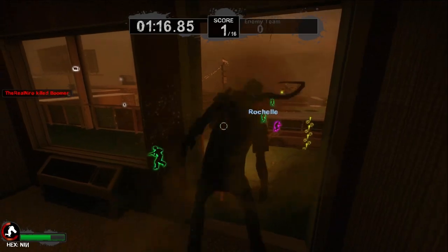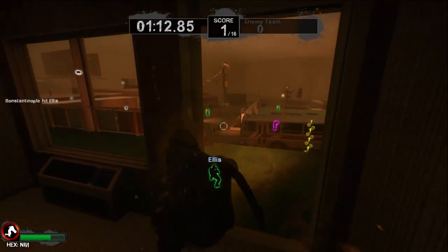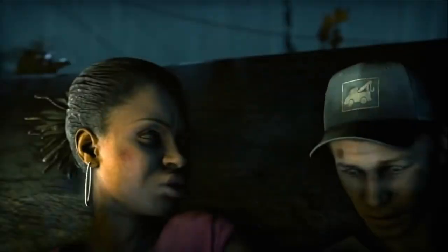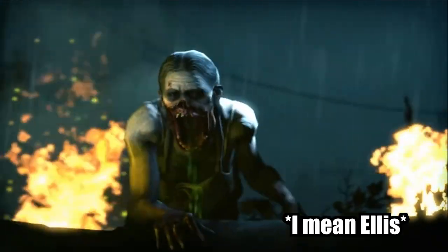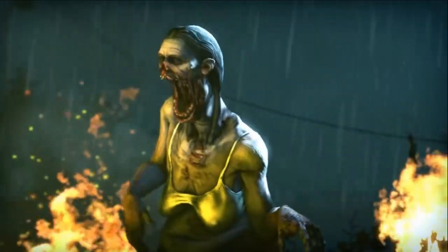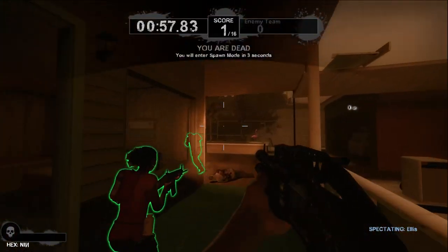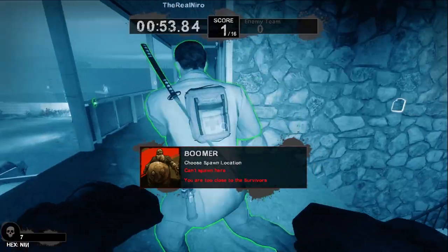I mean, just look at this thing. It literally looks like a southern tramp that's doped off meth and ketamine. I remember first seeing the Spitter for the first time loading up Left 4 Dead 2, and that intro cutscene plays, and the Spitter is just looming over Rochelle and Nick, just dripping that goo everywhere. It just gave me the heebie-jeebies as a kid. So without further ado, let's investigate exactly what makes the Spitter a Spitter.